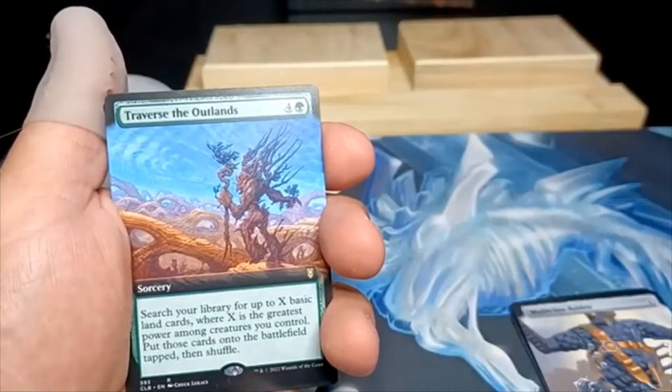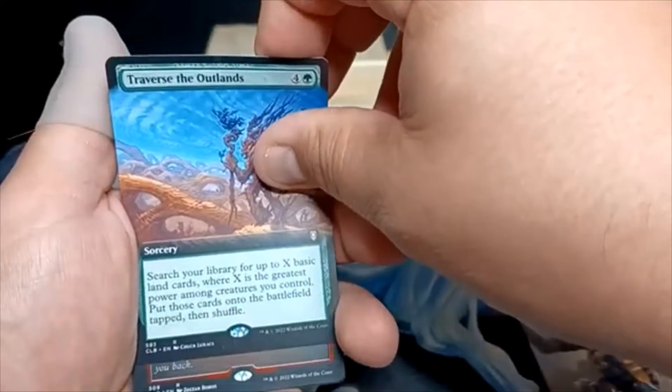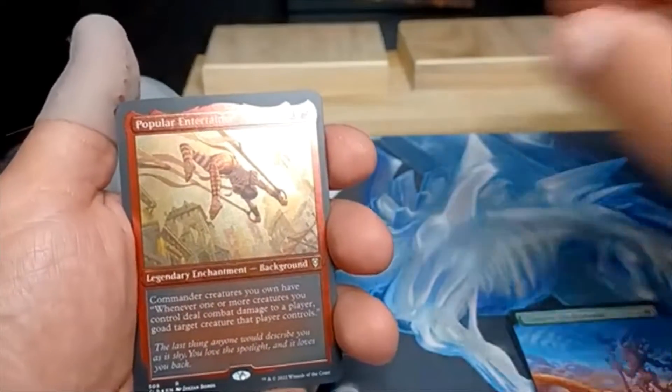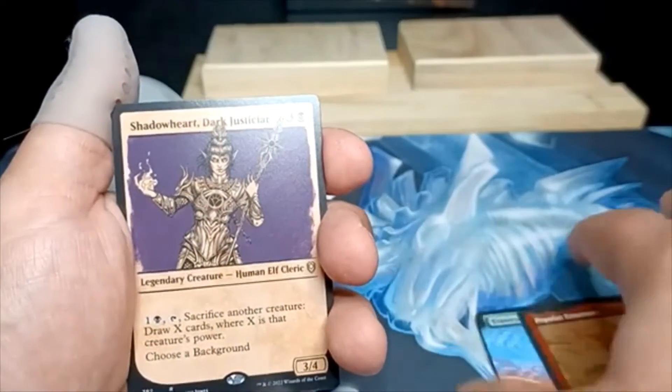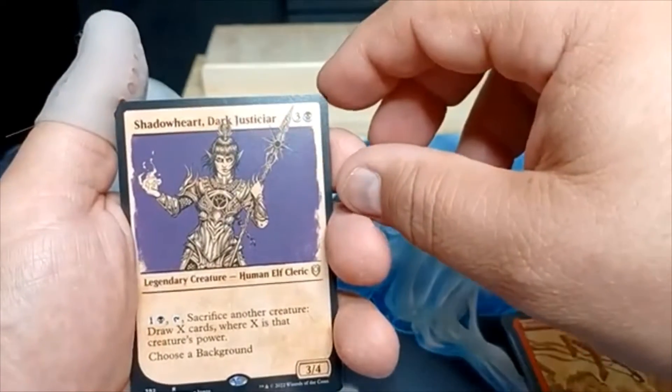Transverse the Outlands — another Commander card. Here's another etched foil: Popular Entertainer. Shadowheart, Dark Justicar — just whatever.